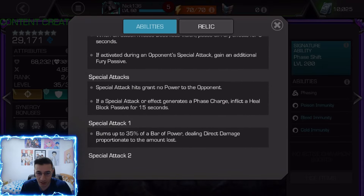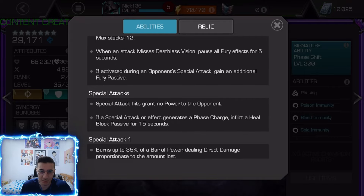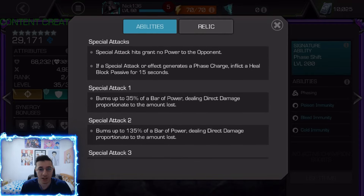His power control is not as strong as the other Visions — he has a little bit more basic damage instead. If a special or effect generates a phase charge, you get a passive heal block for 15 seconds, which is pretty good. The SP1 burns 35% of a bar of power.